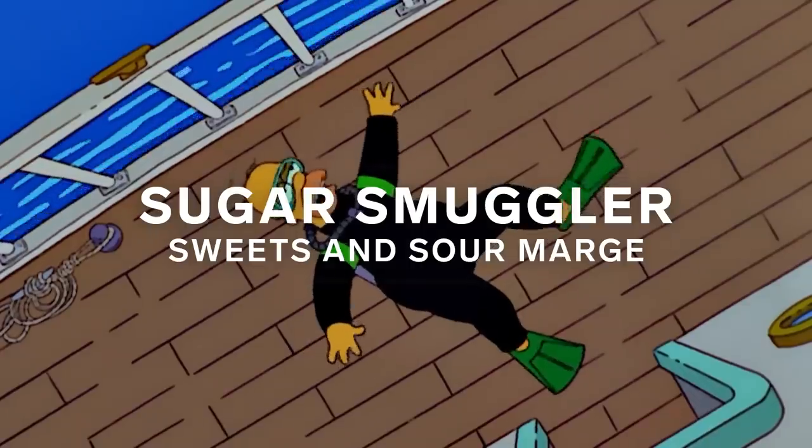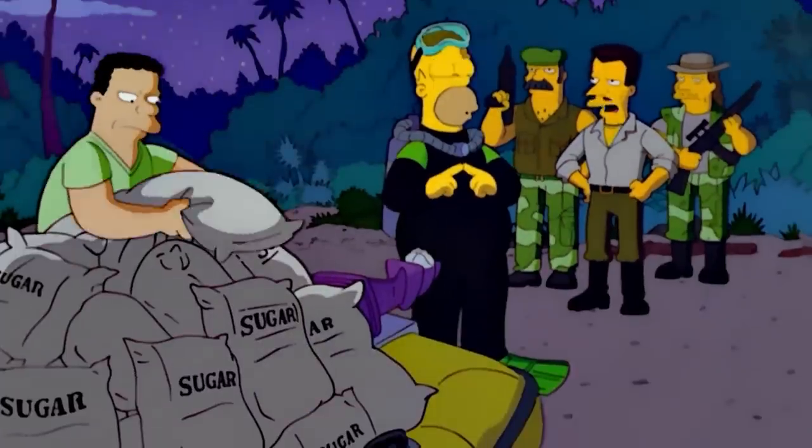This episode kind of combines when Homer was selling sugar and the one where he's smuggling and bootlegging alcohol. When Springfield puts a ban on sugar, Homer actually starts to smuggle sugar into town.